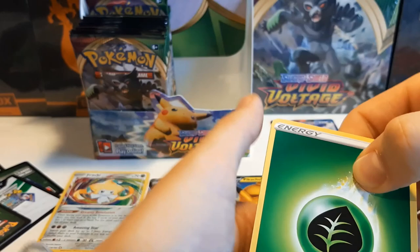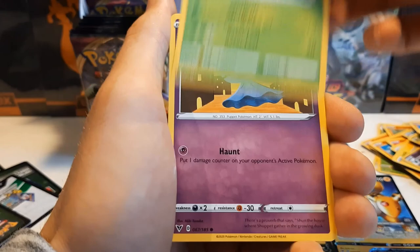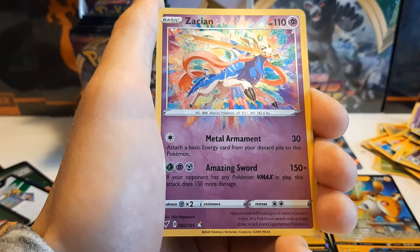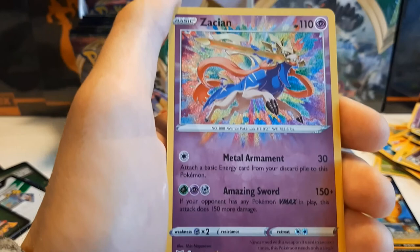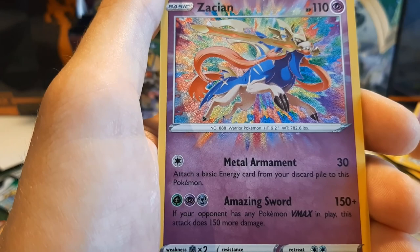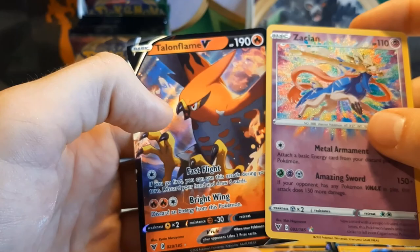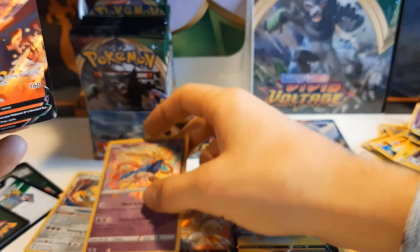White coat! Leaf Energy, Coating Energy, Shuckle, Duskull, Chatot, Cleffa, Skiddo, Shuppet, Ferroseed. Oh yes — Zacian Amazing Rare! It's even more beautiful than I thought. Look at the lining around the Pokémon itself. And a Talonflame V — wow, what! We got a double — this is like the best pack possible. I'll sign for it, let's go!